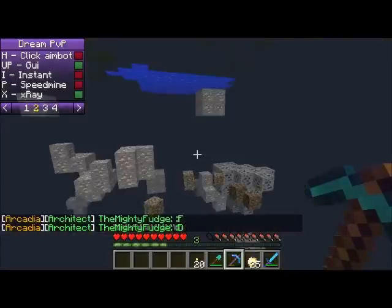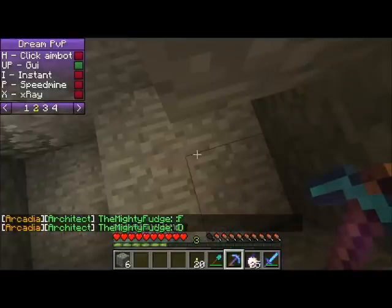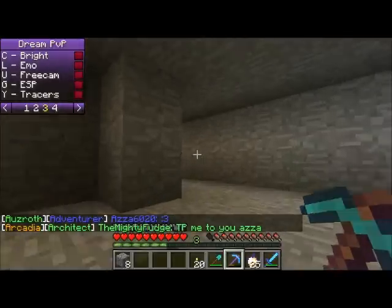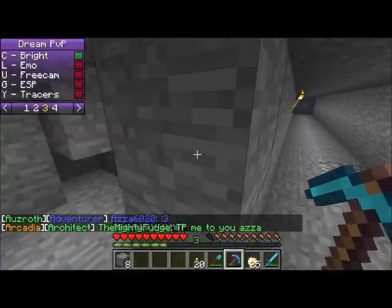X-ray is pretty much what everybody uses, and it just shows all the ores. The brightness — it's full bright, so you get all the light. C, not V. As you can see, it's just really bright.